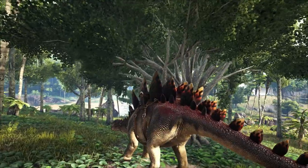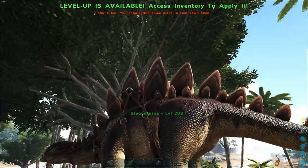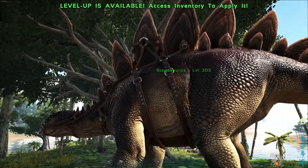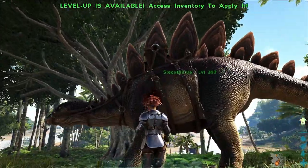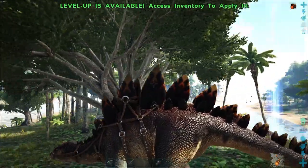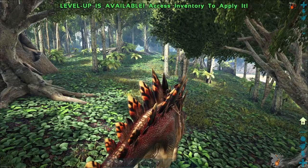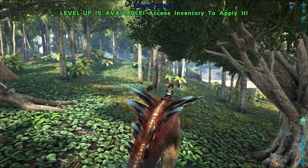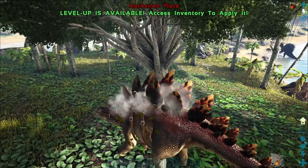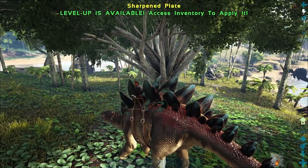So the Stego has these back plates, as you can see. Let's quickly remove ourselves from the Stego — as you can see, its plates on its back change colors when you climb off it and climb back on it. There's like an orange kind of change to it. If you press C on the keyboard — not sure what it is on console — you actually change the plates.